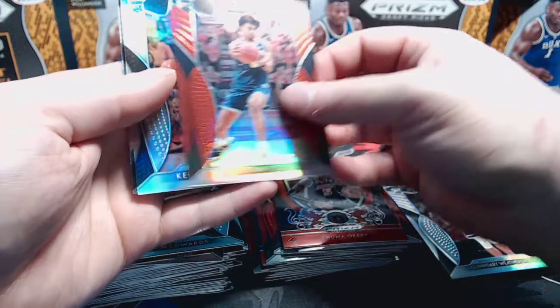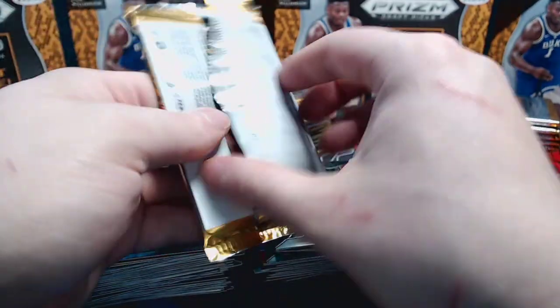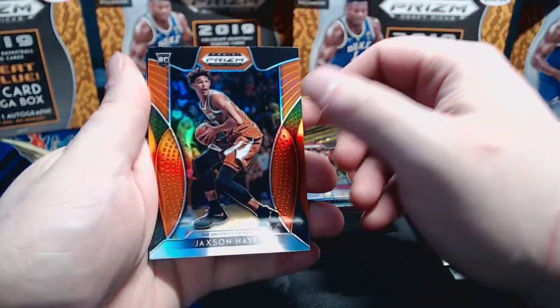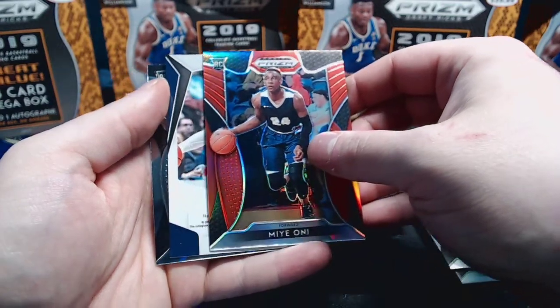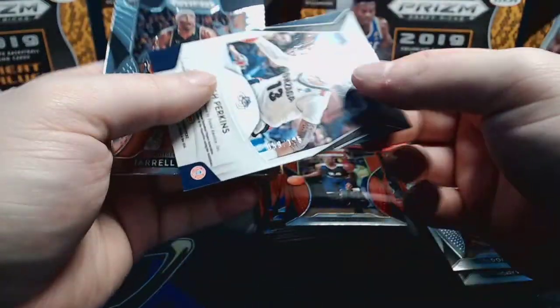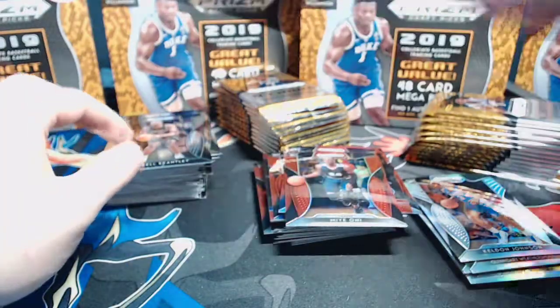Carson Edwards base, Jordan Pool - Keldon Johnson silver prism and we end with Jordan Bone. Over to our auto pack now - we have a Jarred Vanderbilt on the back. Jackson Hayes orange. Our auto is Josh Perkins - I think we had Josh Perkins last time around too. Josh Perkins numbered 59 of 125. Go ahead and sleeve those two up.